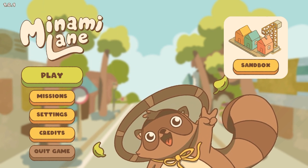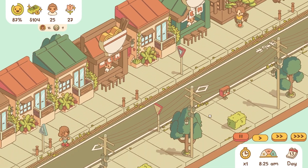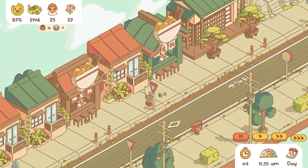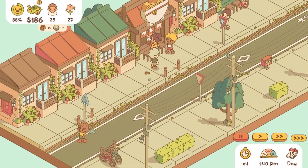Manami Lane is a cozy town management simulator. It focuses on an ever-expanding street. It features a story mode that consists of five missions and comes in at about two to three hours in length. It also features an endless mode for you to continue your community adventures for as long as you like.